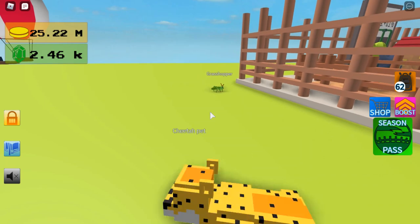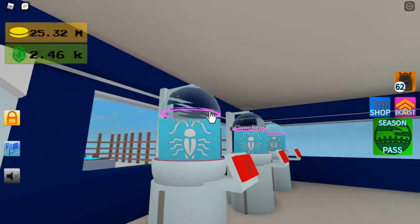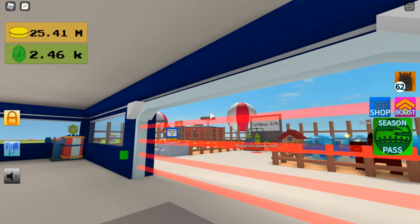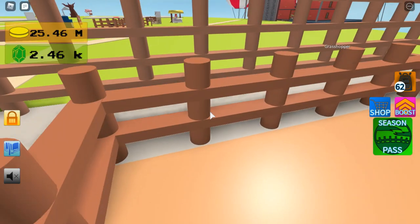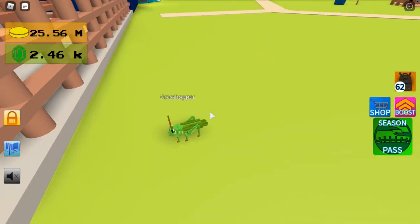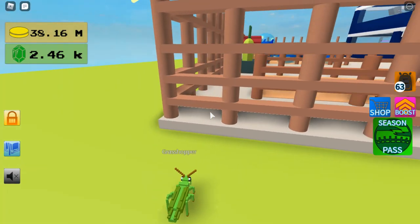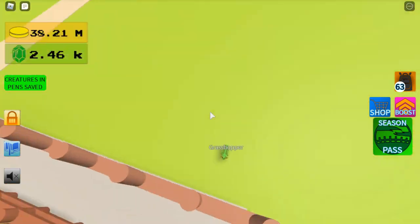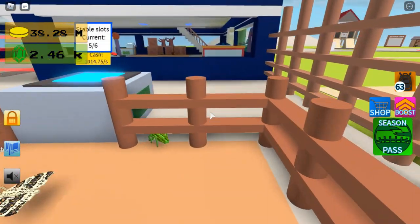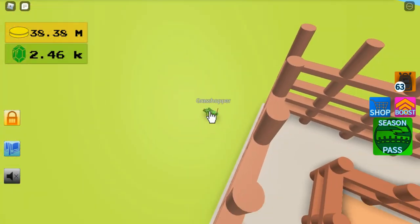Guys, I just found a grasshopper outside my base, and if you look here, you will be able to tell that I have not unlocked the grasshopper, so it's not from my pen. So that means the grasshopper just spawns naturally — there's another one here. I think they spawn here. I'm not sure if it's a glitch or not. It'll probably get fixed, and then there won't be grasshoppers there anymore.